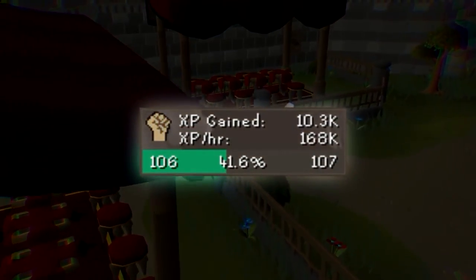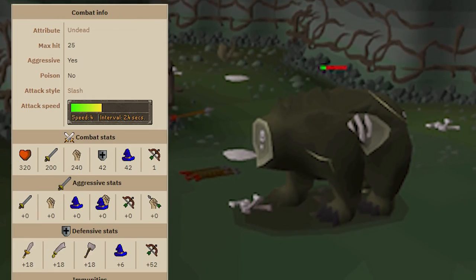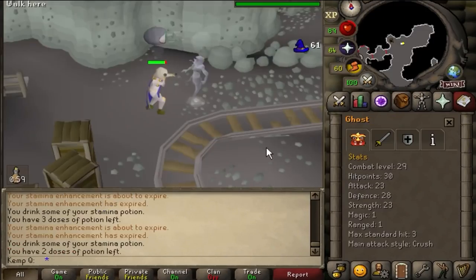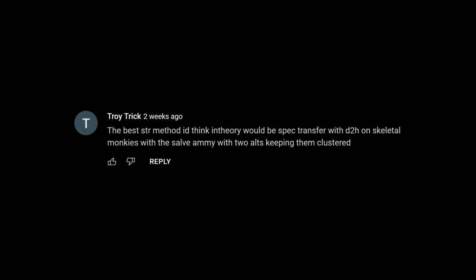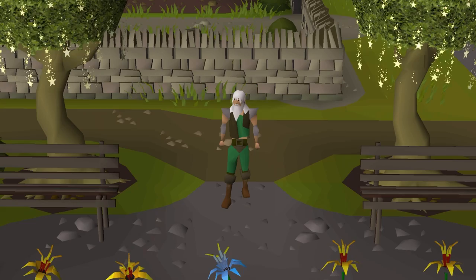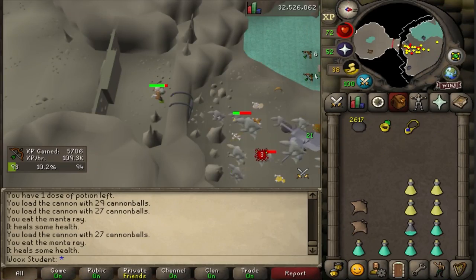Last month, I showed you how Jagex accidentally made a new fastest experience method by adding the undead attribute to two new quest bosses, which can be killed in Nightmare Zone. As a reminder, here is the conclusion we came up with: these are the five bosses you bring into the dream to maximize your XP per hour. My investigation mostly included theorycrafting around maxed accounts and had other higher requirements, such as use of an alt account. You guys have given me new methods to try out, with one resulting in the true fastest XP per hour for a solo player. So with another dozen hours of testing, I bring you my findings of the best solo ways to train combat stats, with different levels of AFK and for each account type.